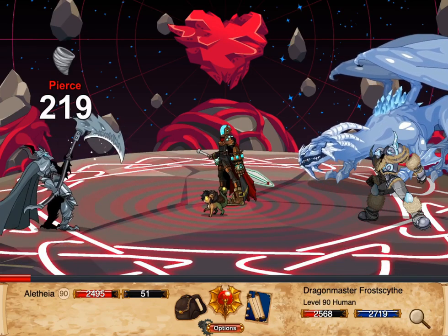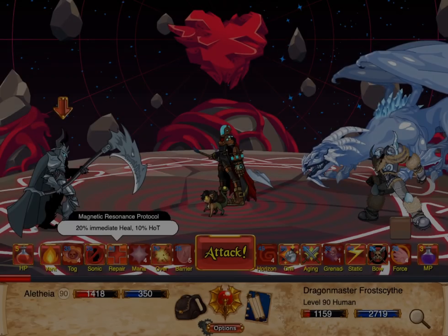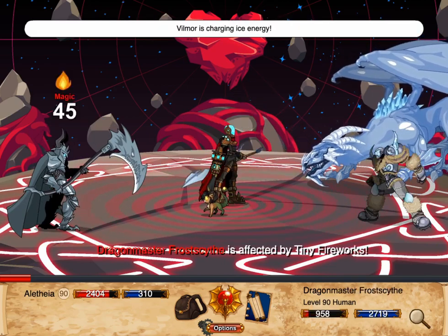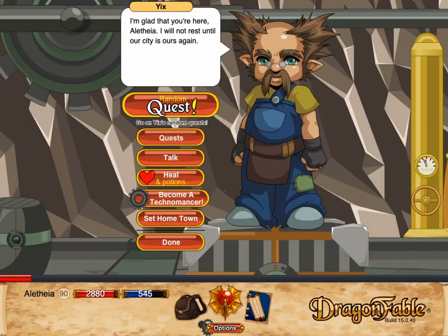Hello, and welcome back to Astral Codex's channel. This is a short guide on Dragon Fable's Technomancer class. Technomancer is a powerful hybrid class that combines a good heal and shield with damage that ramps up as its MP gets lower. The class can be acquired from Yix in Book 1 Pop Sprocket.